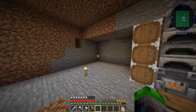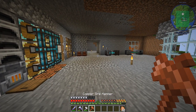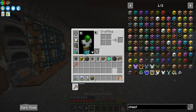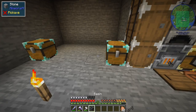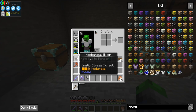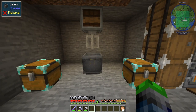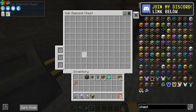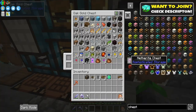We're going to be working in this area today, and I'm very excited about it because we're going to be doubling our ores with this copper ore hammer. What we're going to do is have an input chest, an output chest, and then a basin and a mechanical mixer. With Create, we're able to pump items in and out of here using just a filter, and we can utilize the doubling of the ores.